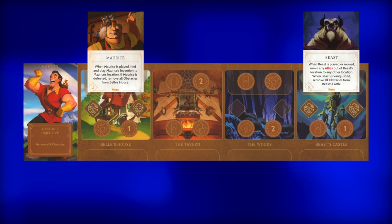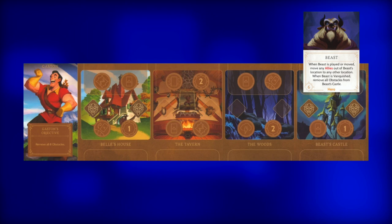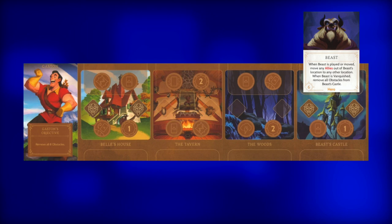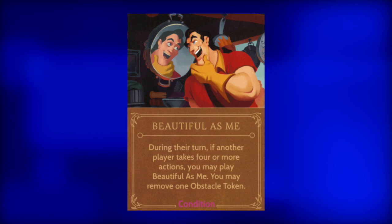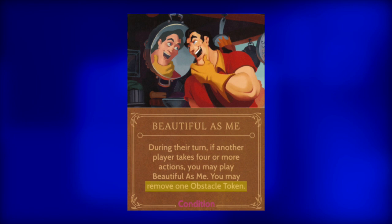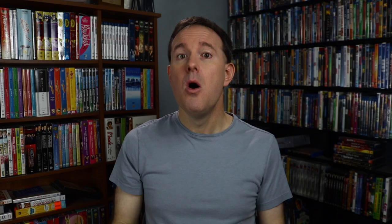Gaston has some rotten cards in his deck. But before we move on to the conditions, let's discuss which obstacles to remove first. Always remove the ones from the Tavern and the Woods before Belle's House or Beast's Castle. There are heroes that allow Gaston to remove obstacles from these outer locations just from a simple vanquish action. Also, remove all obstacles from one location before moving on to the next one.